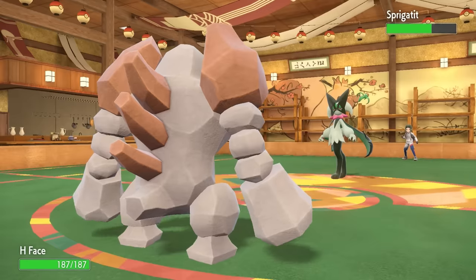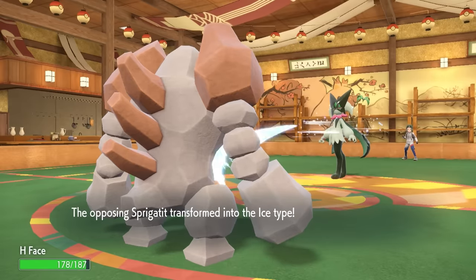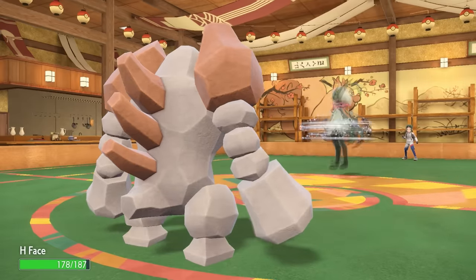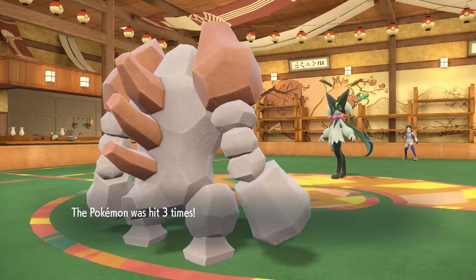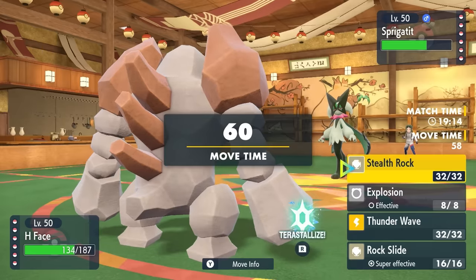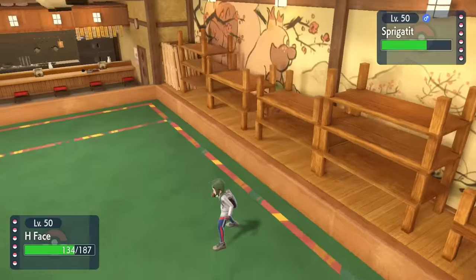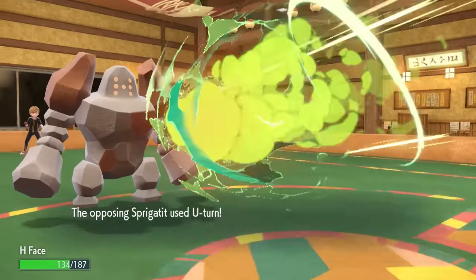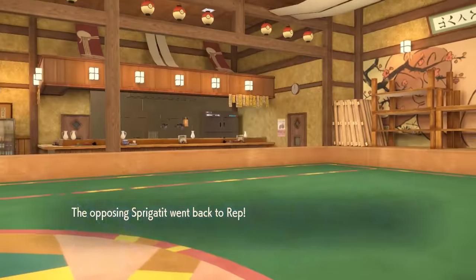The good news is they're not gonna go for the Flower Trick against the Electrode. I expected potentially a U-Turn, but it turns out they actually go for the Triple Axel, and that is just barely gonna scratch Regirock — it hardly even hurts. My main goal was to try to take a Flower Trick, get into Custap Berry range, and then go boom. So I just go ahead and click Stealth Rock, as they go for the U-Turn and save the Meowscrada for later.